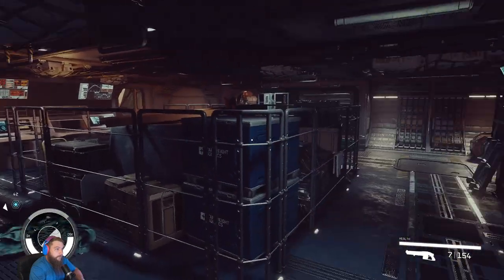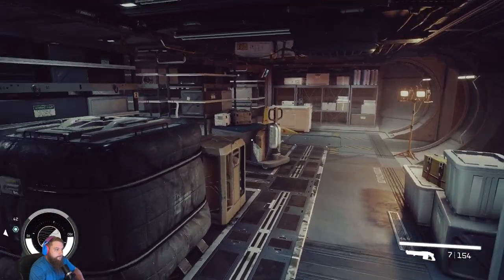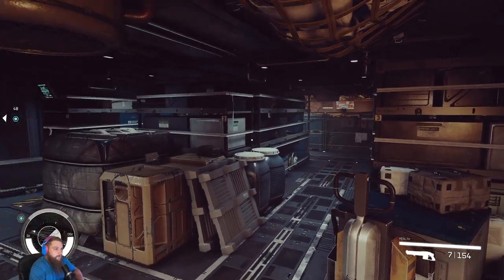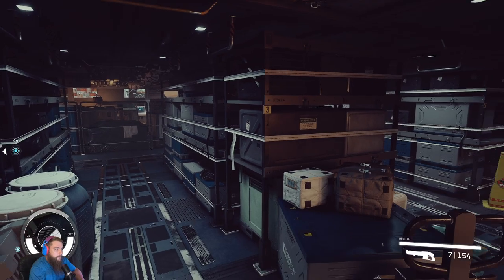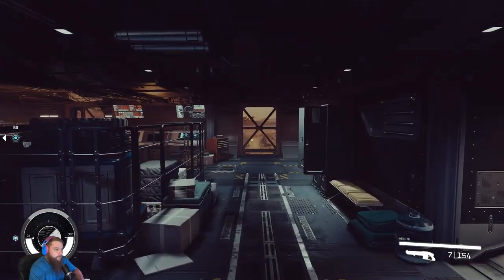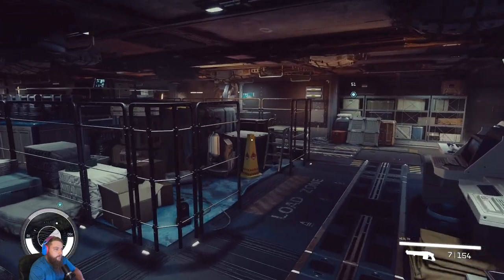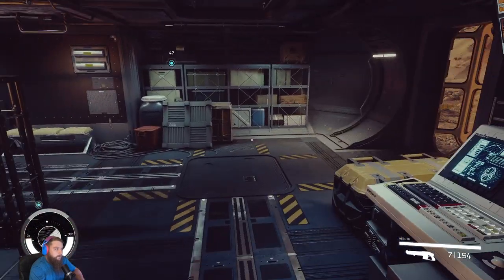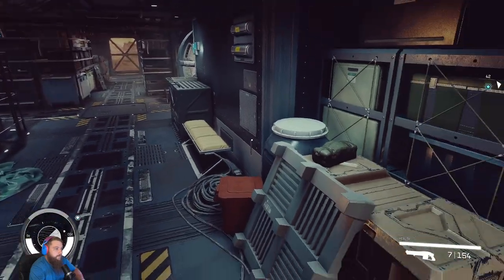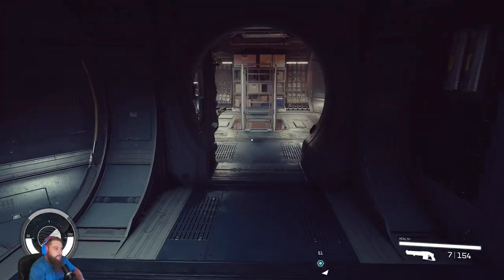When you walk out here it's like a huge cargo bay. Going to the right first — there's a window and another storage box, just a bunch of storage boxes you can't use, just for looks. Before we go further, there's nothing there either. Two lockers and then more boxes, a storage crate, a computer that doesn't do anything, and a bench to sit on for three people.